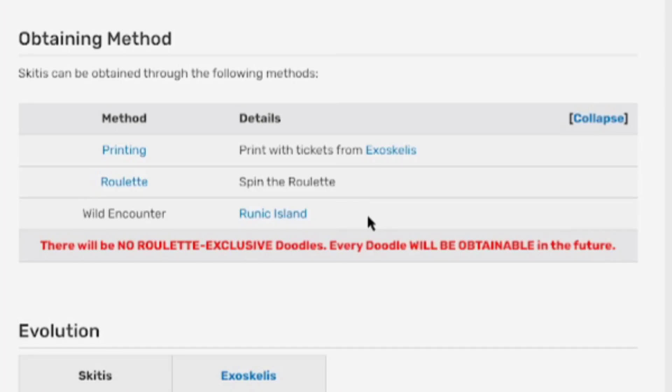Skittis can be obtained through these methods: printing — if you have tickets of Exoskeleus or Skittis, you can print it. You can also get it if you see it in the roulette, or if it's in the gem shop for that week because of a skin. You can also get a wild encounter in the Runic Islands maze.